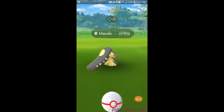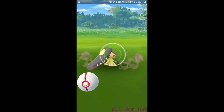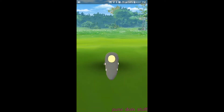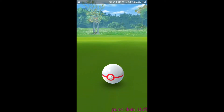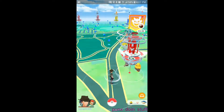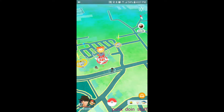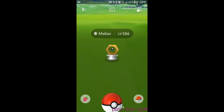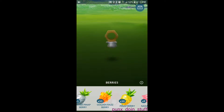16 balls on that one. Going to throw a Golden Razz and hope for an excellent throw. This is just like when I was trying to catch that Kyogre — my hands aren't registering to the screen because of the cold. I try to spin and throw and it just keeps pulling back. We hit it that time — missed the accuracy. Now I'm going to have to start carrying hand warmers. We got him — will do an IV check on that guy later.